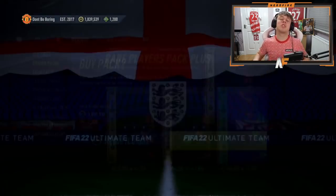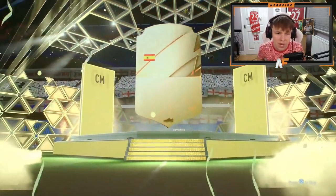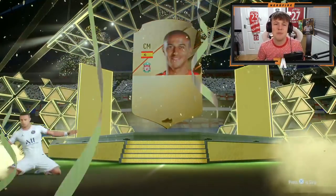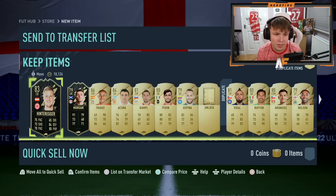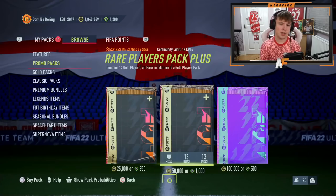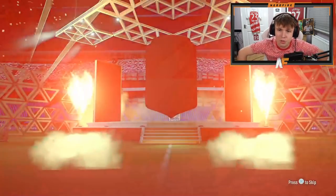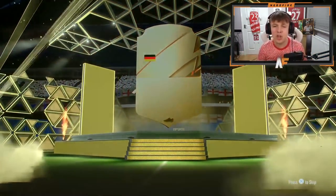The penultimate 50k pack before we get to the 100k pack with the 500 FIFA points - it's a walkout! That's our third walkout finally. It's Tiago - okay, not even close to a FUT Birthday but I'll take that fodder-wise. Final 50k pack and then we'll open up the FUT Birthday Foundation pack. Those 50k packs were absolutely terrible.